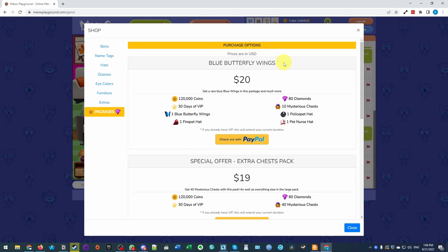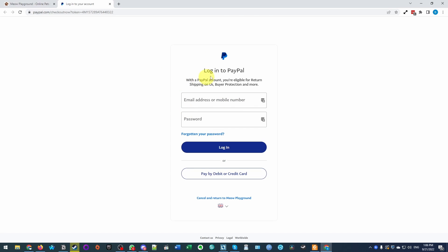So what we're going to do now is to purchase the blue butterfly wings package. What you need to do is click the checkout with PayPal button at the bottom of this package. You'll then be taken to the PayPal login page. You don't necessarily need a PayPal account — you can simply press pay by debit card or credit card and enter your credit card details.